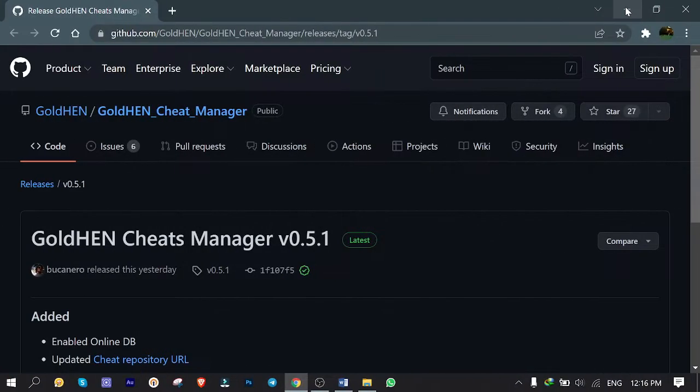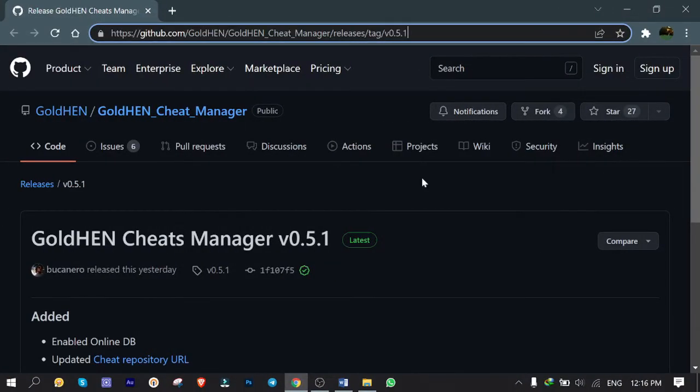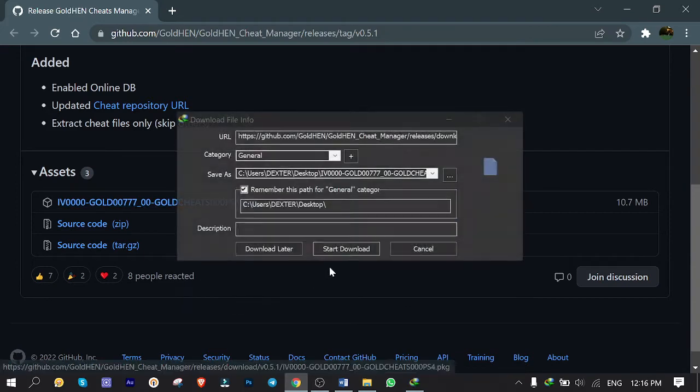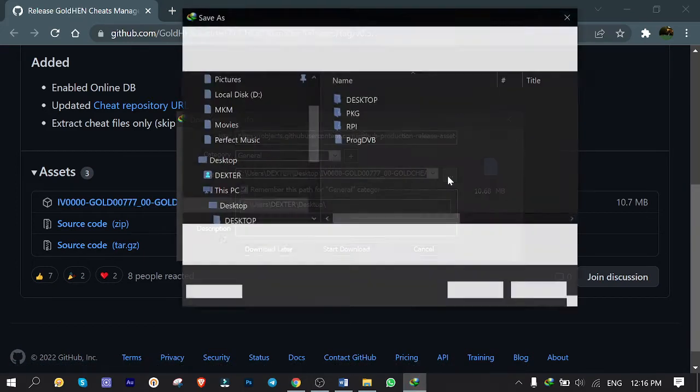Back to the computer — open up the GitHub repository link which I've put in the description below. Scroll down until you reach the assets and download the Cheats Manager PKG file to install it on your PlayStation 4.